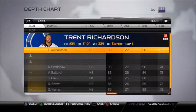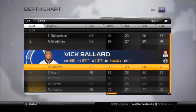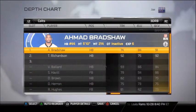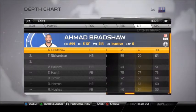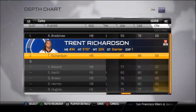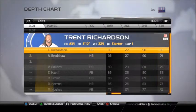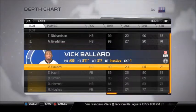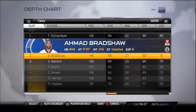For third down running back, we're going to have Trent Richardson and Ahmad Bradshaw. I thought about putting Bradshaw since he might catch a little more, but actually Richardson can catch too — he has more catching attributes. Keep Trent Richardson as third down running back in case you want to send him out on a wheel route. Vic Ballard is third string, so there you go.